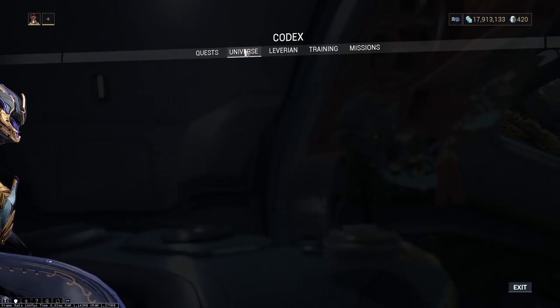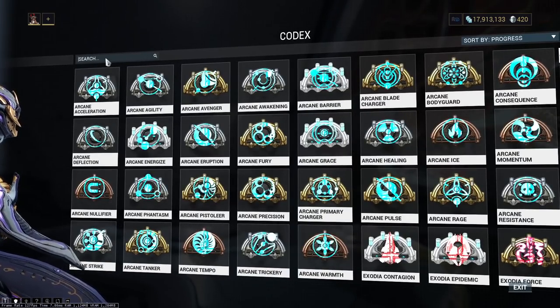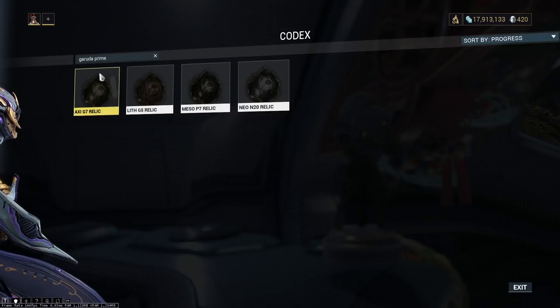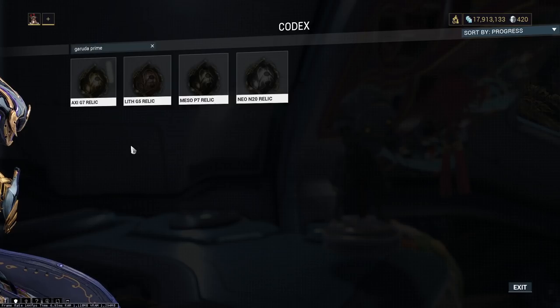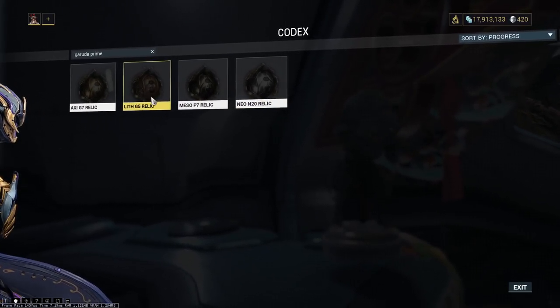The method I always like is to go to the codex, look at relics and arcanes, search up Garuda Prime, and you'll see the four relics that Garuda Prime will be located in: Axi G7, Lith G5, Meso P7, and Neo N20.